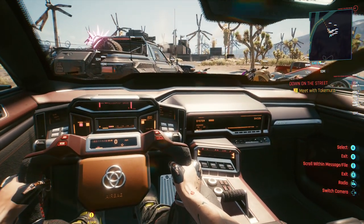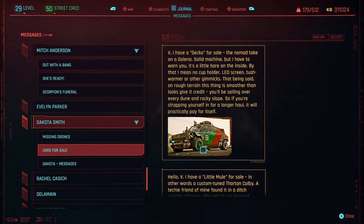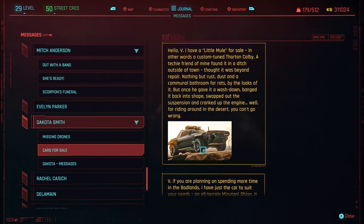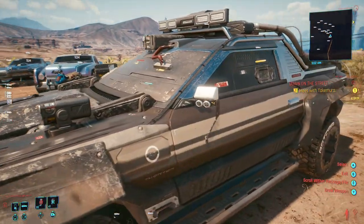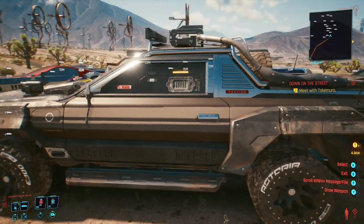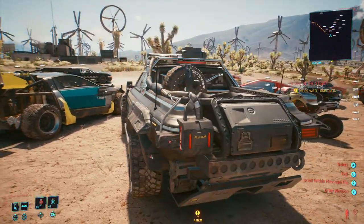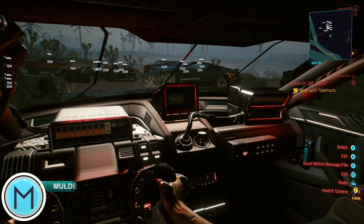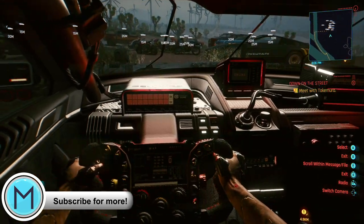Now the next fixer I'm going to talk about is Dakota Smith. This is the fixer where you can buy some seriously Mad Max-looking vehicles. The first one is Little Mule. This beast of an off-road vehicle looks like something straight out of Halo in terms of looking just like the Warthog. This off-road vehicle can go straight off the main road and onto the dirt to get you to your destination in a hurry. It can also take a decent amount of punishment, especially from heavy gunfire. I really like the Nomad vehicles, and this is definitely one of my favorites.